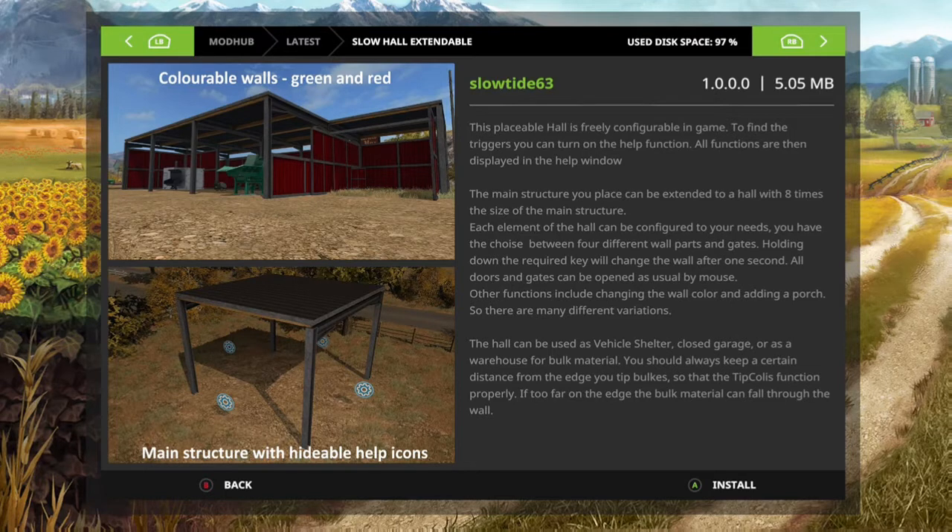Each element of the hall can be configured to your needs. You have to choose between four different wall parts and gates. Holding down the required key will change the wall after one second. All doors and gates can be opened as usual by iMouse. Other functions include changing the wall color and adding a porch, so there are many different variations.